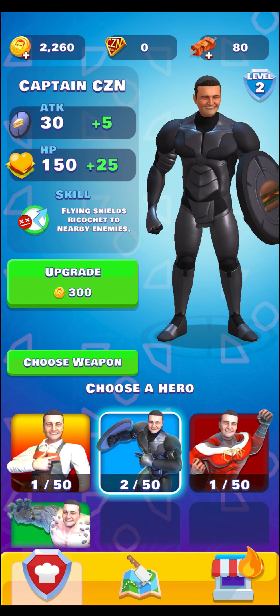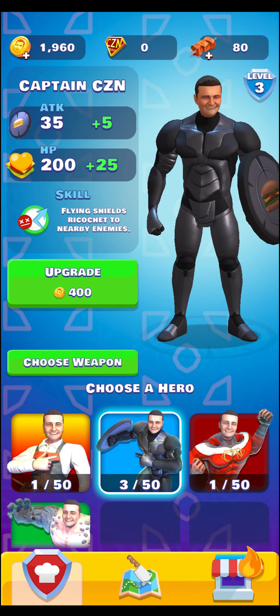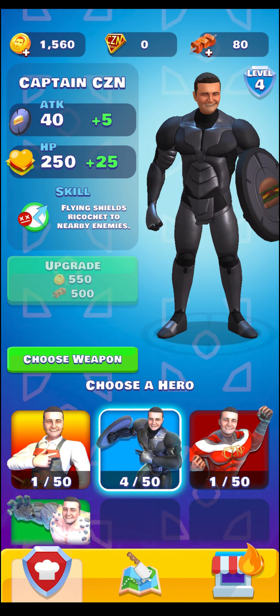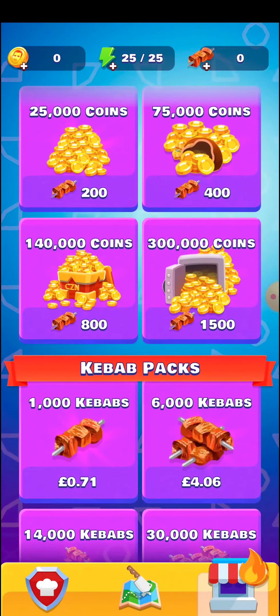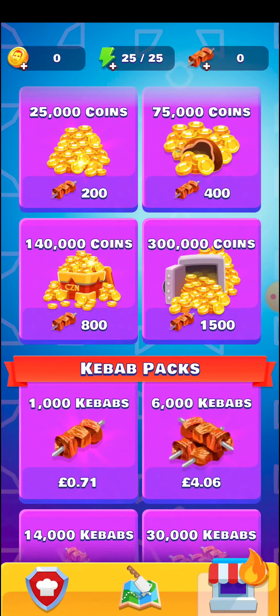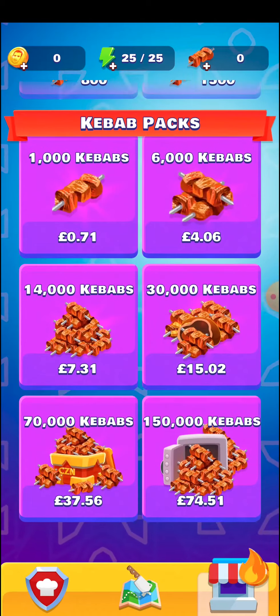Throughout the game you will get the opportunity to upgrade stats like your health and attack damage to better help you tackle the enemies ahead. You can also customize your superhero with a variety of Burak-themed skins, which you can purchase from the in-game store.